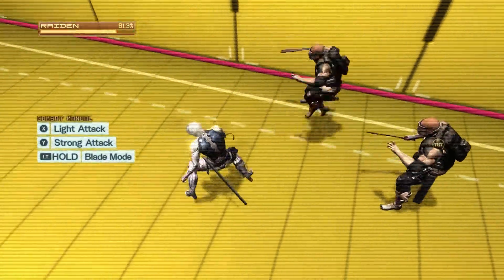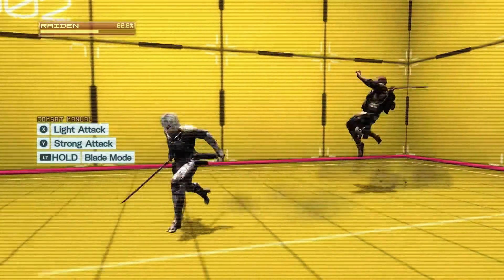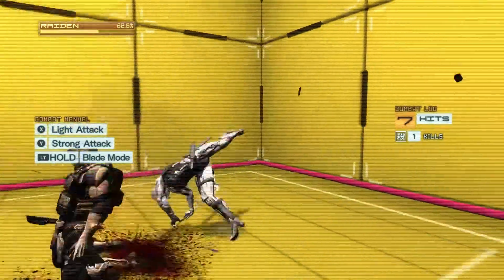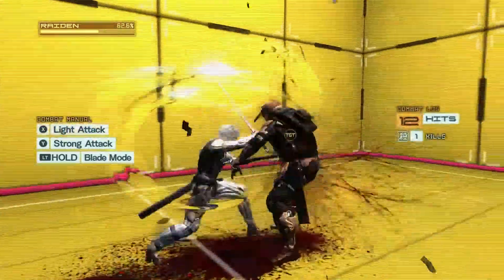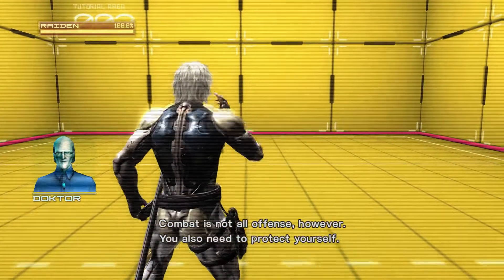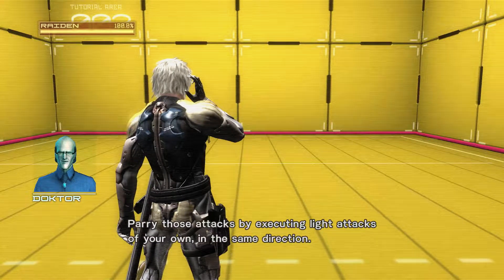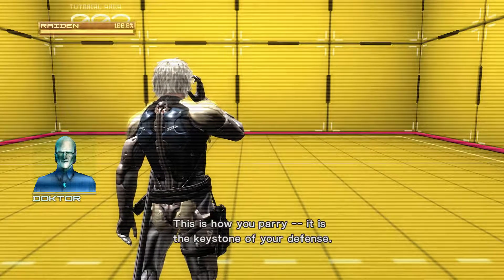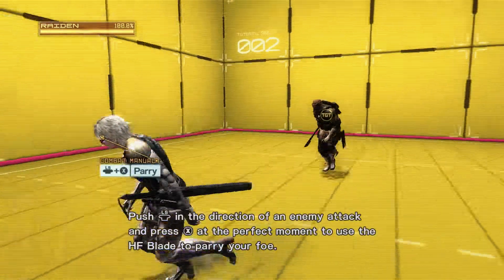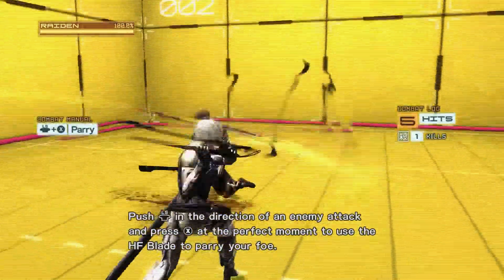I've never got hit before — this is new. Combat is not all offense, however. You also need to protect yourself. Follow the direction of the enemy's attack. Parry those attacks by executing light attacks of your own in the same direction — that's how you parry, the keystone of your defense. So instead of holding the opposite direction, I'm holding in the same direction. And I can chop and move where I want to chop — that's really good, by holding one button.